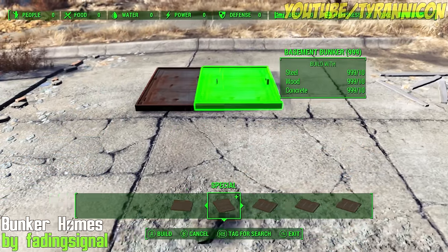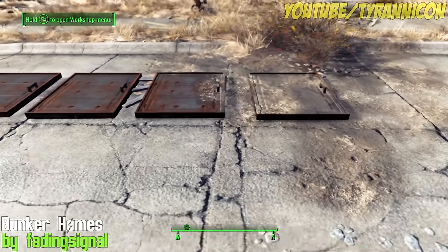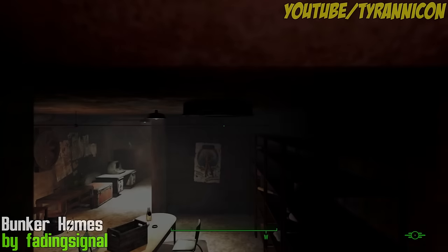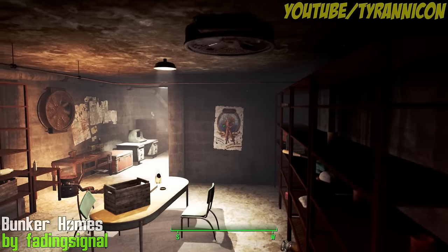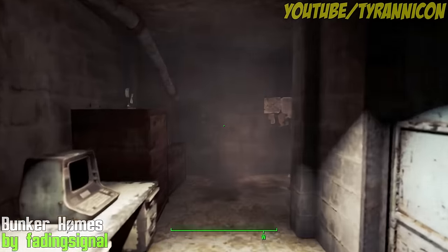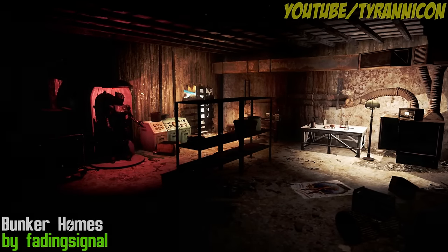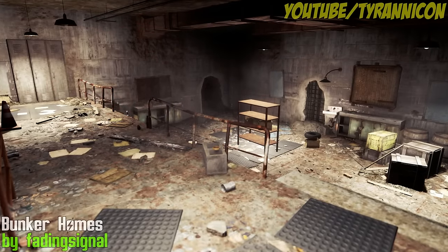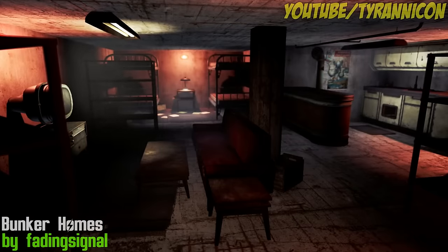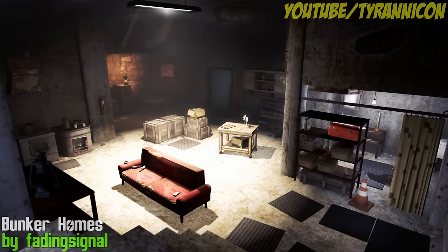Bunker and Basement Player Homes by Fading Signal. Basement Living adds 10 standalone basements and bunkers with their own workshops so you can decorate them however you want. You can access them by placing craftable door hatches in any of your settlements, which will teleport you to the various basements. There's a lot of variety in the 10 bunkers, from cozy vault-like homes to caves and other dilapidated locations. Each interior features a fuse box with 100 power and a control panel to mess with the default lighting and fog effects.